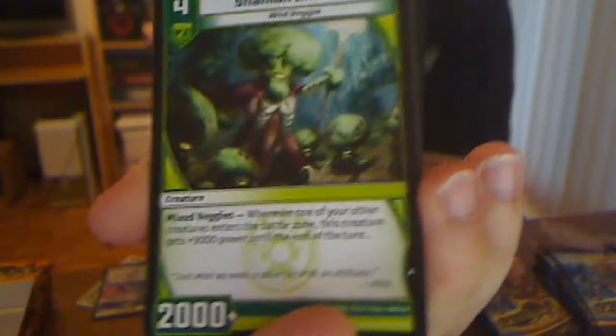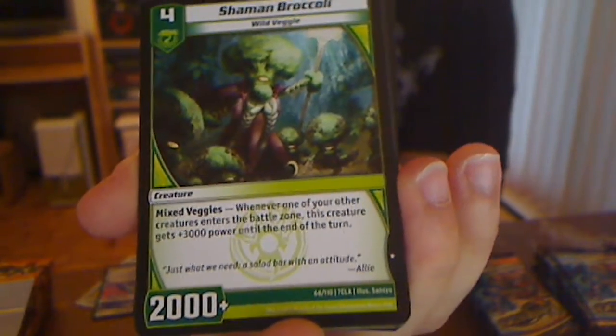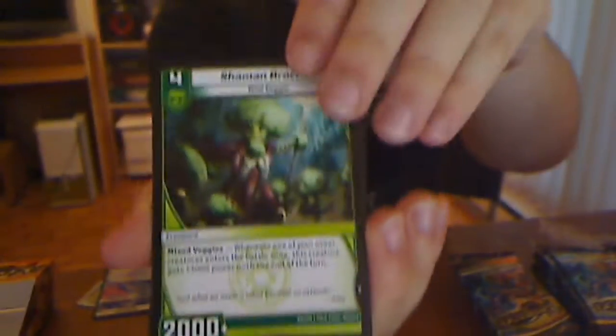Shaman Broccoli — it's back! When every one of your other creatures enters the battle zone, this creature gets 3,000. Wild veggies are so awesome.